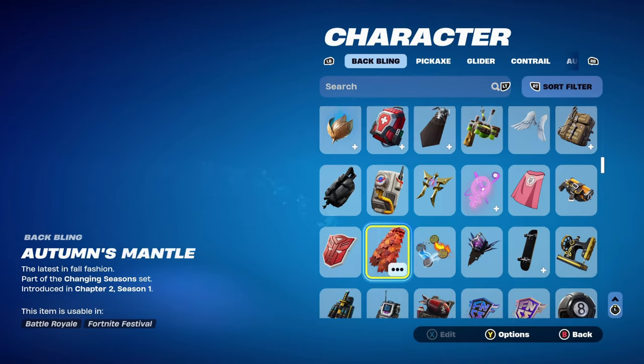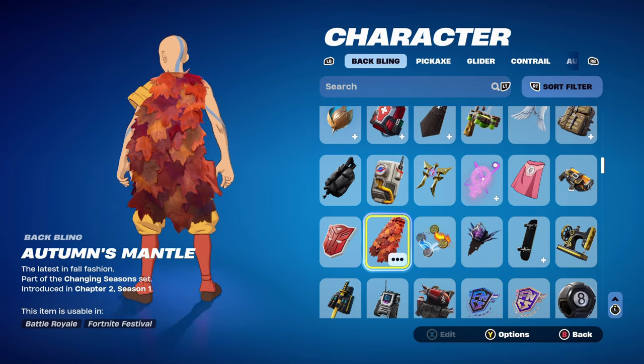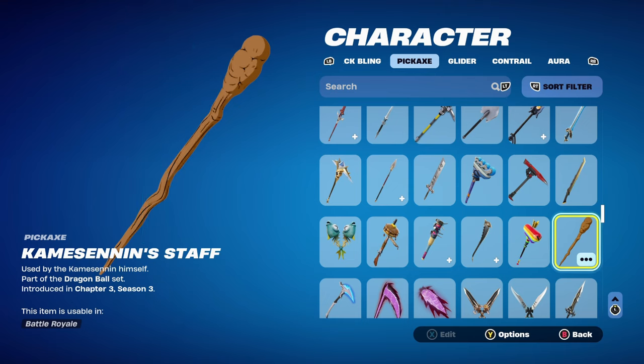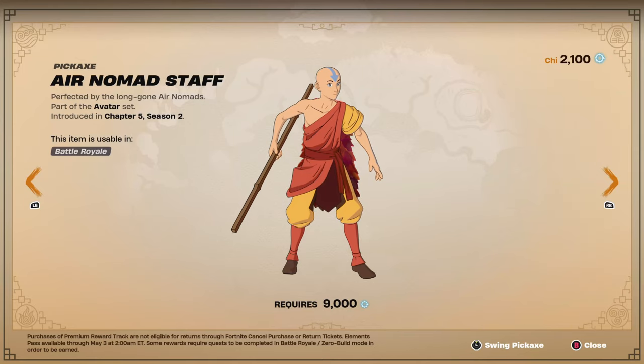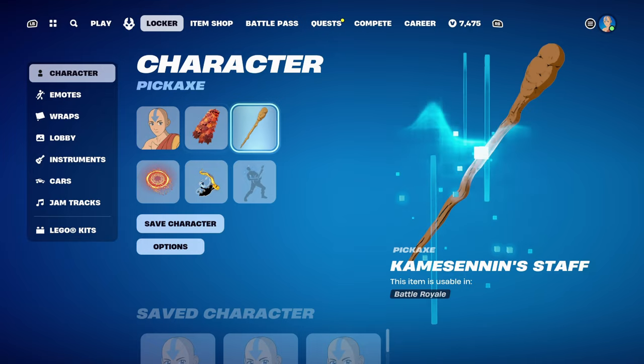Combo number 9 uses Autumn's Mantle back bling, part of the Changing Season set, introduced in Chapter 2 Season 1. I thought I'd use it for the orange, based on autumn leaves — it's a pretty cool looking back bling. The pickaxe is Kami Sennin's Staff, part of the Dragon Ball set, introduced in Chapter 3 Season 3. I'm using it because it's a staff, and in the actual event pass there is the Air Nomad Staff — that's why I'm using Kami Sennin's Staff as an alternative. Works very nicely for the staff theme.